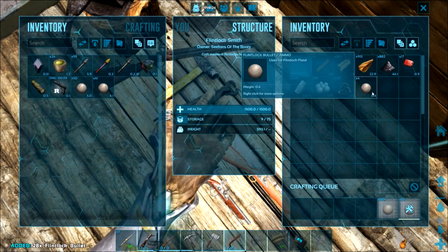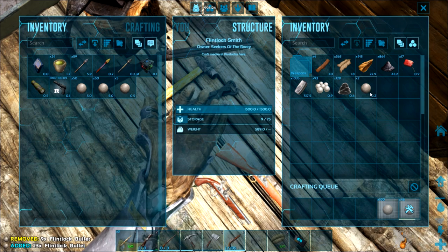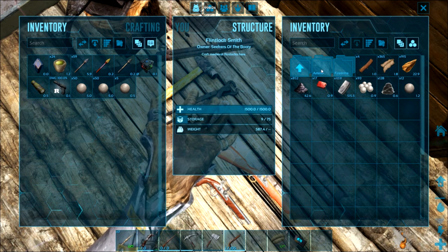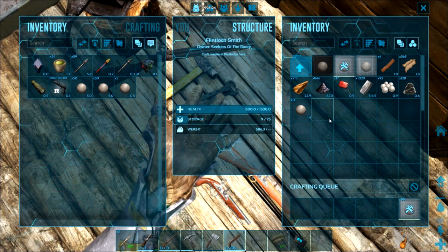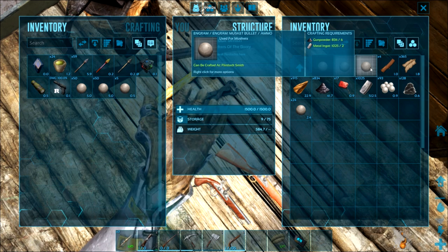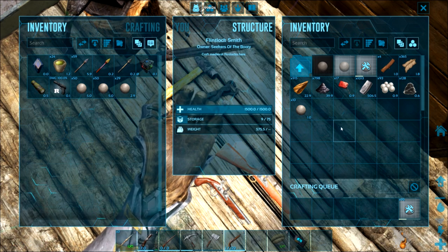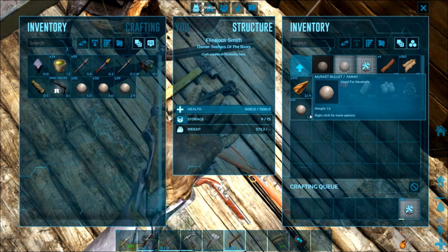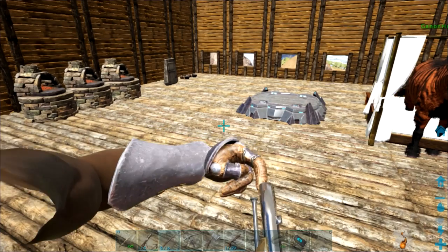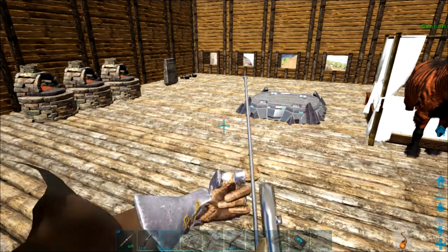I guess 36 is my lucky number. That's awesome! I did not need that many. It crafts two musket ammo at a time — nice. That's nice, at least. It'll probably craft two blunderbusses at the same time as well. I don't think it's going to make two guns at once for you. Just here, have two guns for the price of one. Thank you, game.